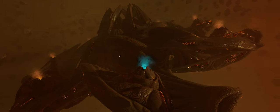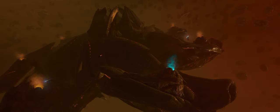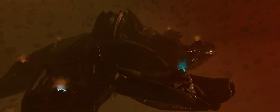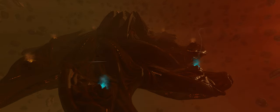Once the heat regulation vents are infected with Guardian Nanites, they turn a distinct Guardian blue colour and are unable to dissipate the heat they would normally need to keep the Titan running.